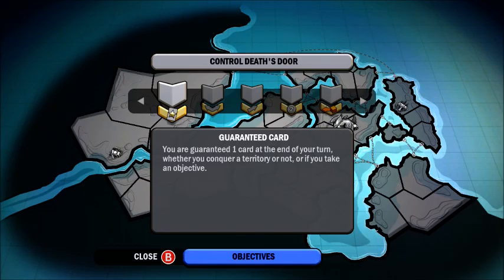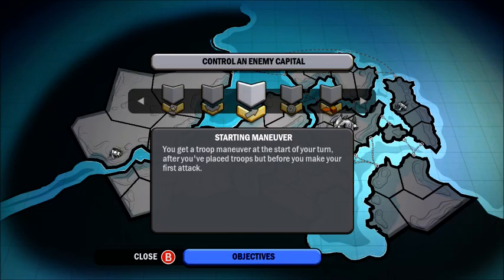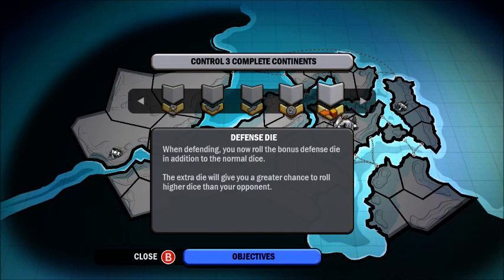We are going to go over the objectives to start out and I'll show you step by step how to win on the Dead Central map, manually picking all territories. We have: control Death's Door gives you a guaranteed card; control Next Gen Bay gives an additional maneuver during your maneuver phase; control an enemy capital gives you a starting maneuver; take over seven territories in one turn gives you two extra troops; and extra defense die when you control three complete continents.